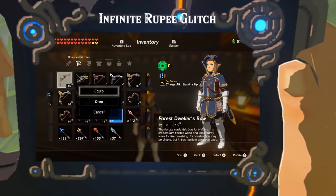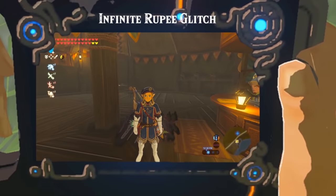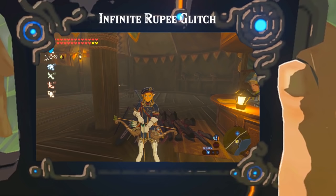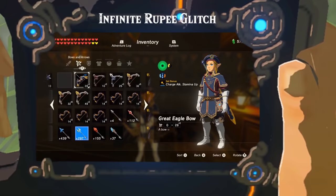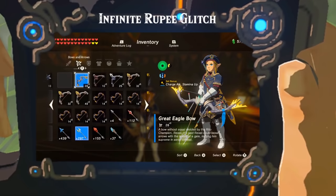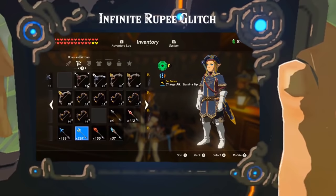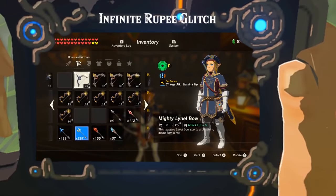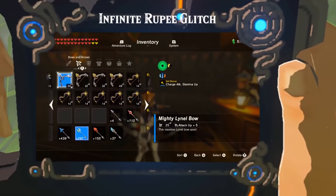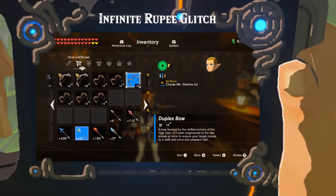You need to equip Link with a multi-shot bow and a lightning arrow. Go to the overworld and make sure Link is holding the bow — this is a common detail that people forget. Go to the inventory, drop the equipped bow, and equip another multi-shot bow. Leave the inventory, then repeat this process — go to inventory, drop equipped bow, equip another multi-shot bow, leave inventory. Do this until Link looks funny or disappears. Now the menu is overloaded.